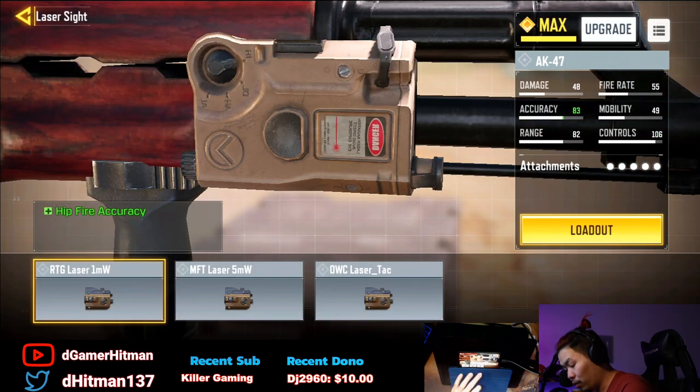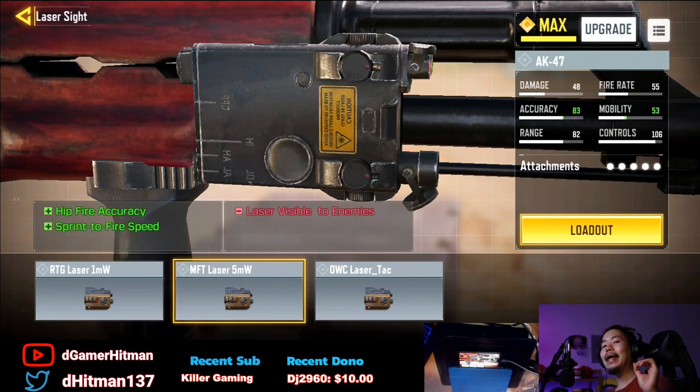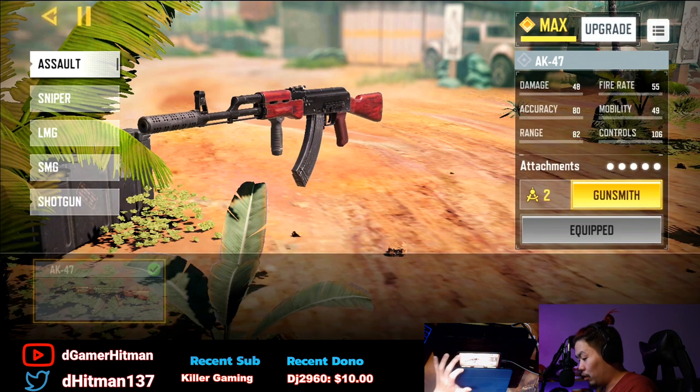The laser sight is basically a must in my opinion because the drawbacks are non-existent — there's just a little laser that you can see, which isn't really a drawback. Hip fire accuracy or sprint-to-fire speed are solid options, but I would usually go ADS speed and ADS bullet spread. But again, this is basically a no-recoil build.